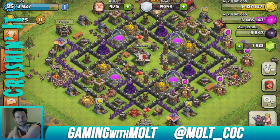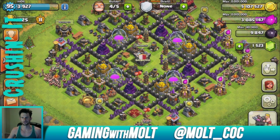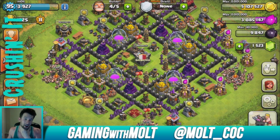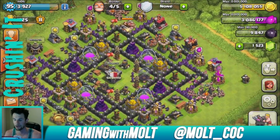What's up guys, we're back with another episode of maxing out the Town Hall 9. As you can see, we've got a lot of gold, a good amount of elixir, and we're getting back up with that dark elixir. So obviously we're going to be upgrading some stuff in this video.